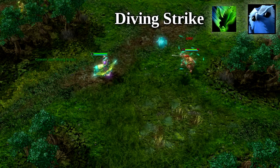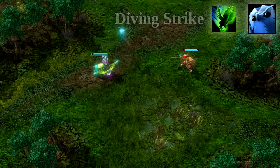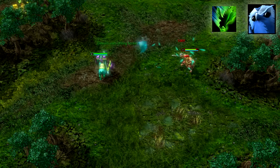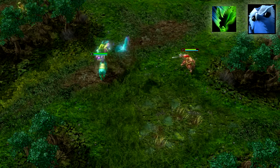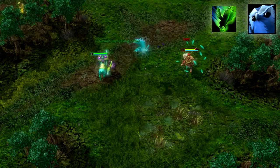The first of Gawain's abilities is Diving Strike. Whenever an enemy hero comes within 650 distance of the Hawk — not the hero itself — it will strike, dealing up to 300 damage at max level. The cooldown on its attack reduces with each rank, down to 6 seconds at level 16.